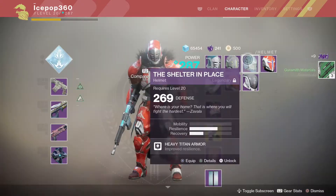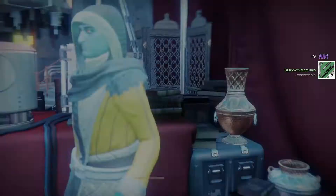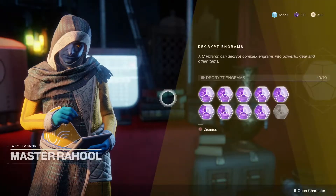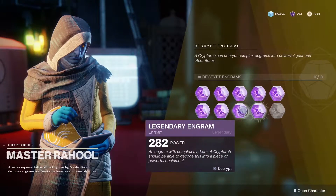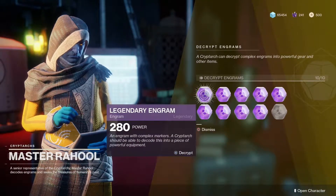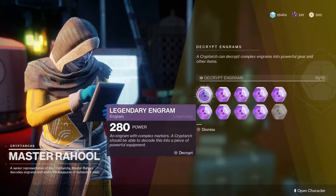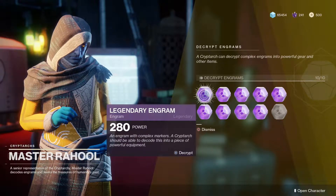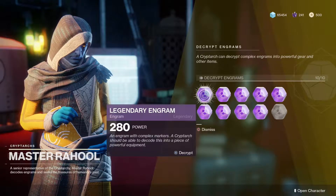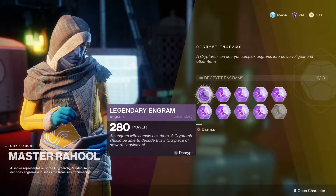And then a scout rifle. Now let's go back and grab some more engrams. Through the magic of editing I magically gained nine more engrams — so we've done nine, and now we're gonna do nine more for a total of 18. Again, looking for that Sweet Business exotic auto rifle, that chain and horns helmet for Titans, and I'm just seeing what the odds are of getting exotics out of legendaries.